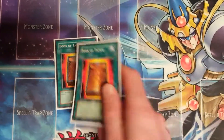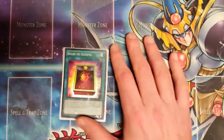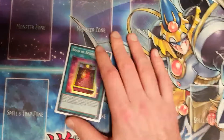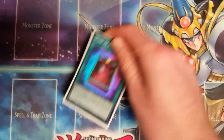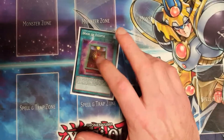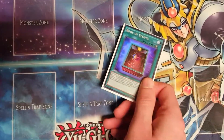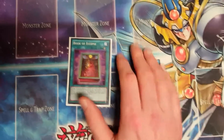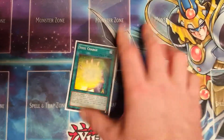Two Book of Tayo — you kind of need this. Going first you want to see at least one in your opening hand to get those flip effects off, so it's actually relevant. One Book of Eclipse — I ended up going with one mainly because of how slow and lackluster the deck is. Book of Eclipse is mainly built for OTKs or shutting off effects, but against something like Spyrals you're not going to clear their field, they'll just get extra draws. It's just for extreme circumstances.